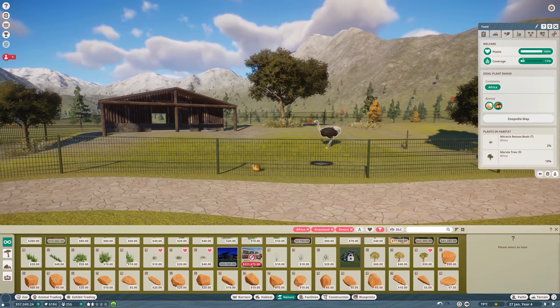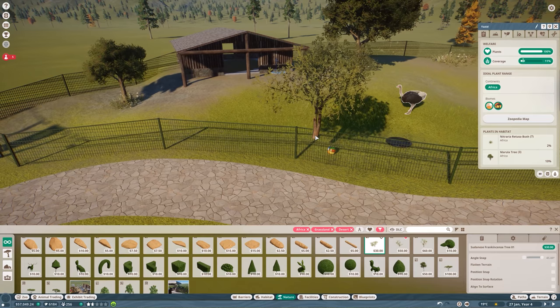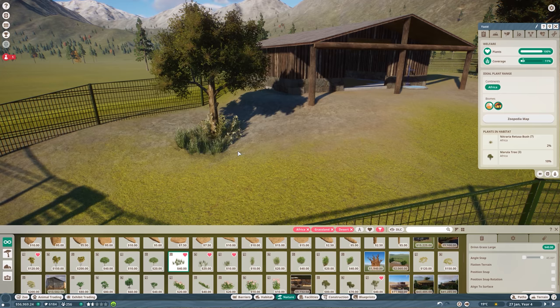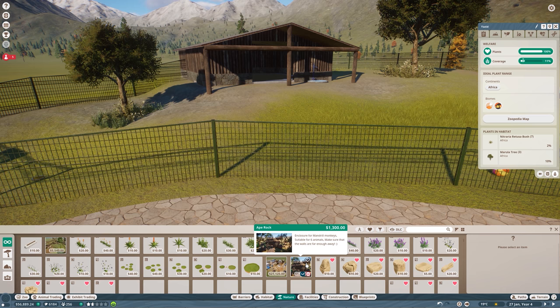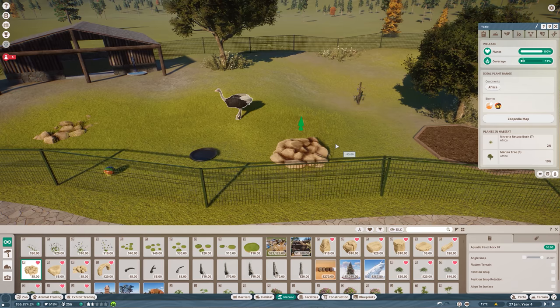I always like to build from the guest perspective so you can see what view they'll actually have. Let me add some of this grass in here — I can't go too crazy with the plant variety for the ostrich. Maybe some small rocks and then more grass. I love adding stones — they make everything look so nice.